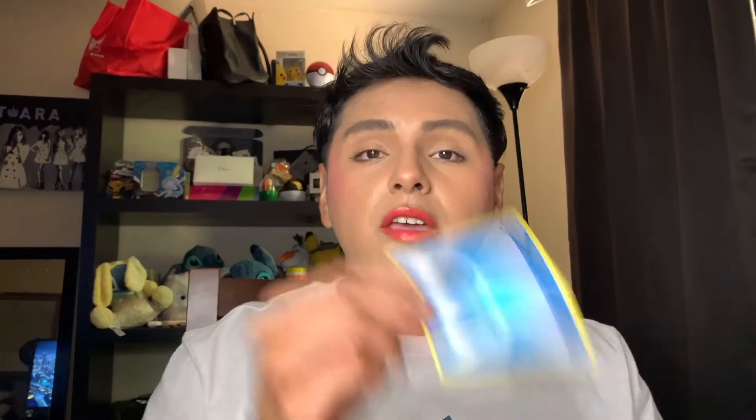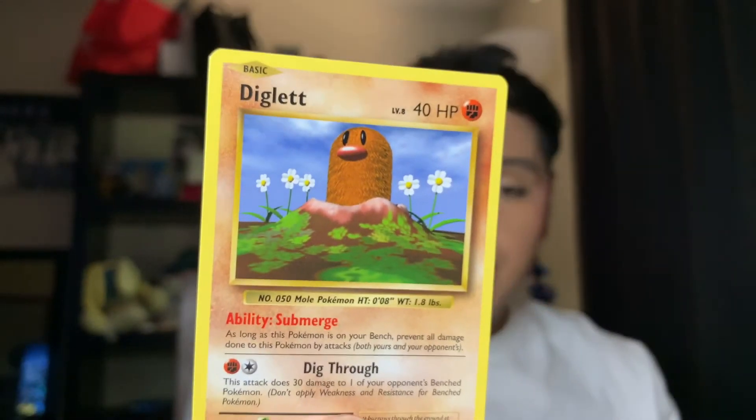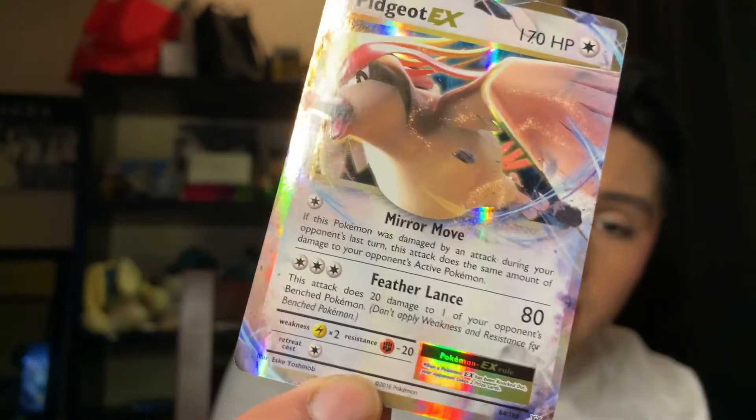First card we have is a Water Energy card. A Growlithe. A Machop. A Voltorb. A Diglett. A Gastly. A Pidgeot EX — oh, my Lanta, this is so beautiful. I'm gonna go ahead and add this to my little Pokemon Pikachu binder. I'm so sorry. But that is amazing.